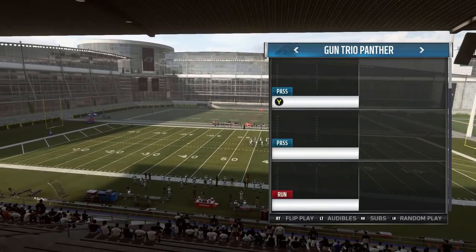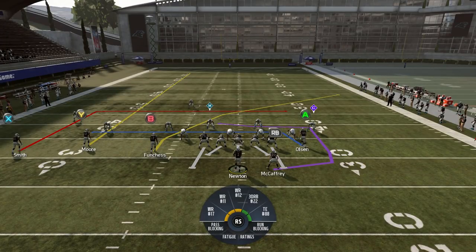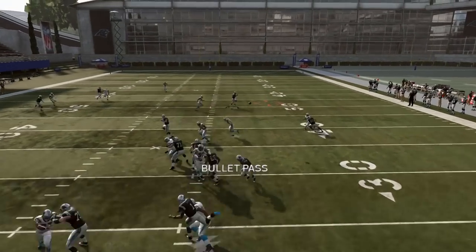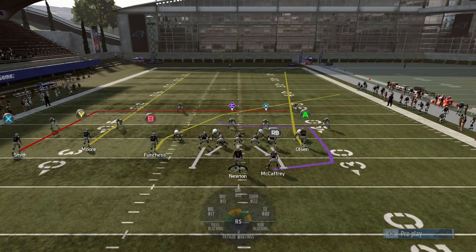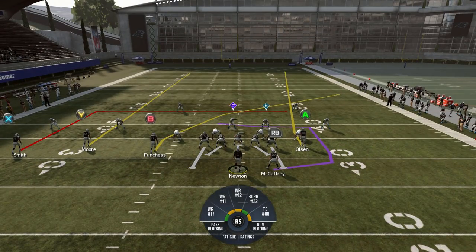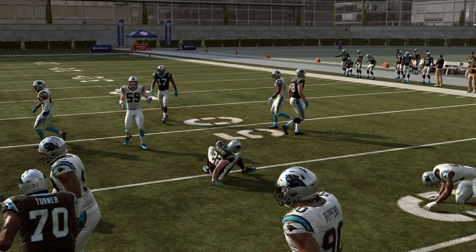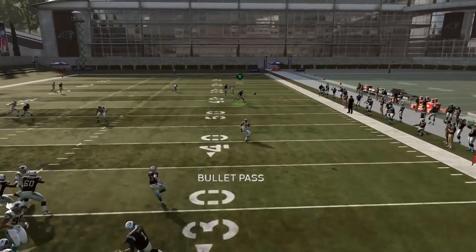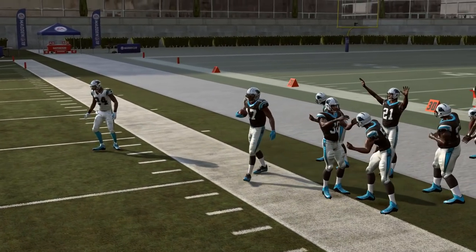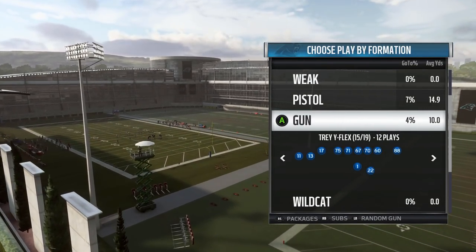I think trio panther is actually a fantastic — this might be my favorite formation in this playbook, mainly because it has this play, dagger. That B route is very tough to guard. I have Devin Funchess running that, which is not who you want — you want somebody fast running that route, but Funchess is going to be fine for this demonstration. As you can see, man to man, he's going to toast his man every single time. That was Funchess on James Bradbury. And against zone, that's going to be a tough route for your opponent's zones to guard. They're going to have to either get to you very quickly by bringing pressure, or they're going to have to user that route. But then you have a delayed circle route out of the backfield to Christian McCaffrey, which really throws a wrench in their decision making — they have to decide whether they want to sink back to guard Funchess, or come underneath and guard McCaffrey. So that's a fantastic play. I absolutely love that play this year. It's new to Madden 19, and I think that makes gun trio panther just very, very good.